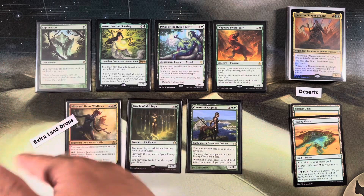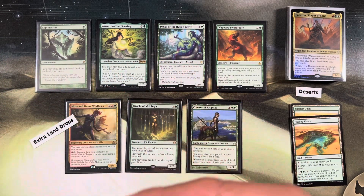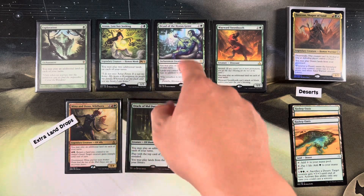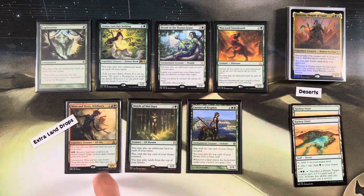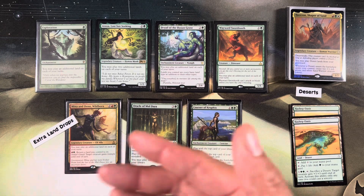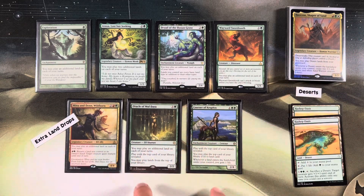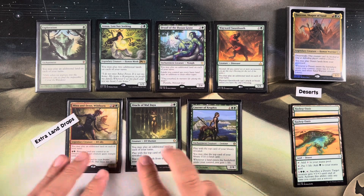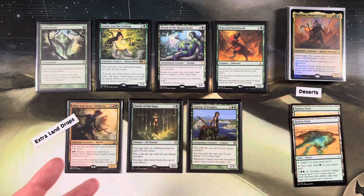These are extra land drops: Exploration gives one extra land drop. Azusa gives two extra land drops. Dryad of the Ilysian Grove gives one extra land drop and can make all lands into all basic land types, so you can sacrifice them to Knight of the Reliquary or tap for any mana. Wayward Swordtooth gives an extra land drop. Mina and Denn, Wildborn give extra land drops and let you return lands to hand so you can recycle them back into your graveyard and replay with Hazazon. Oracle of Mul Daya and Courser of Kruphix give an extra land drop and let you play lands off the top of your deck.